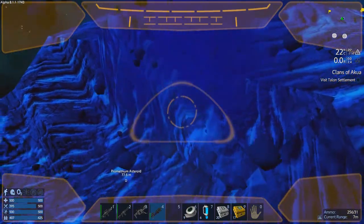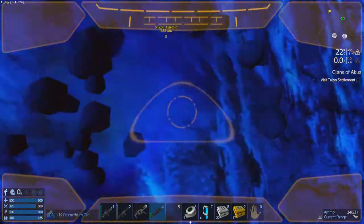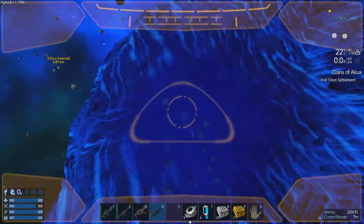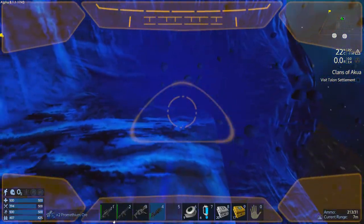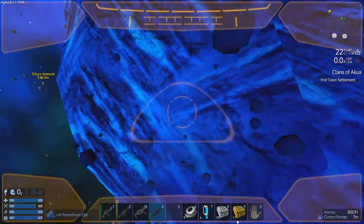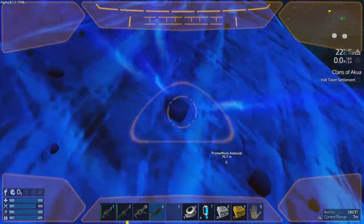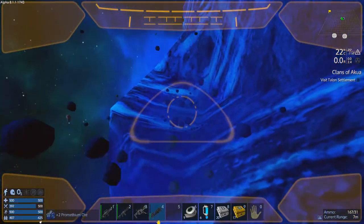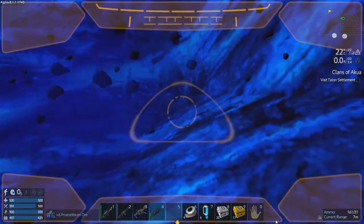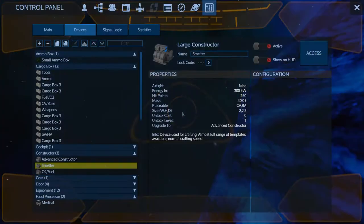I got two deposits — two asteroids. I don't know what other seeds get, but I get at least two. We'll see if I can find a third; I don't know if I'll need it. What I'm really starting to run low on is water, and therefore my oxygen supply is going to start dwindling pretty quickly.